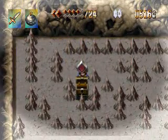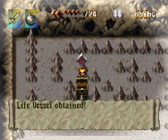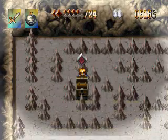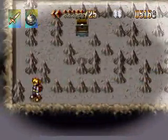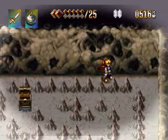Now let's get this chest for a life vessel. Good, that's what I need. Now let's continue — go to the door that was blocked before but we unblocked, thanks to killing a couple soul eaters and destroying a fireball.